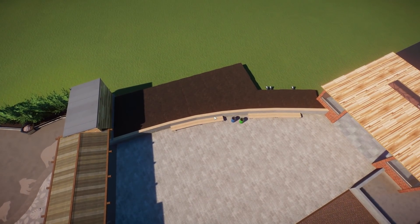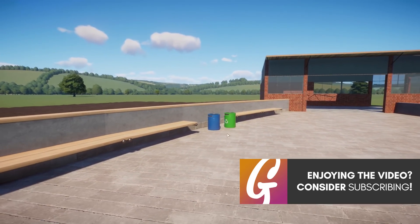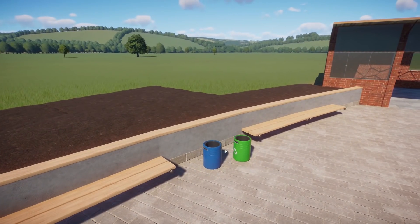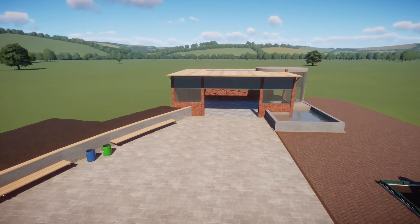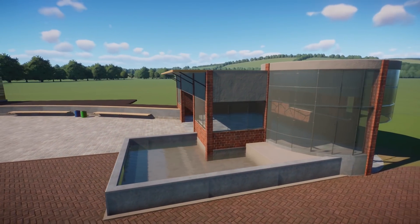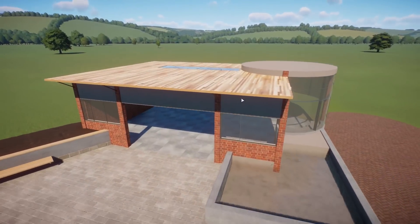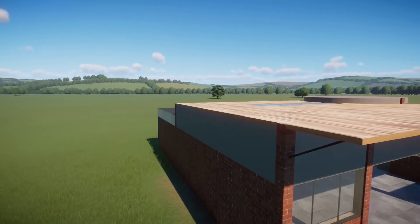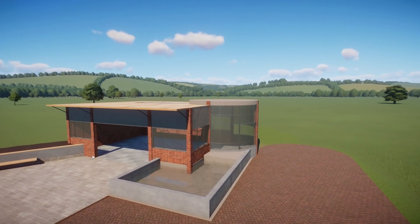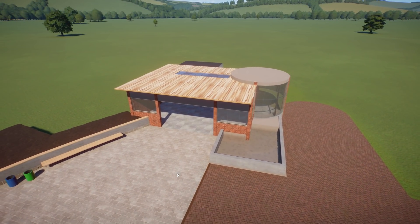We've got this nice curve here with some nice planting and a real modern feel with some benches - though they're just for show - and some recycling trash cans. Moving on towards the end of the stream, which is the start of a modern info center slash gift shop kind of thing. I'm not quite happy with the roof. You need to finish the interior - there's going to be an entrance here and an entrance at the back, but I'm going to leave that to carry on with in the live stream.